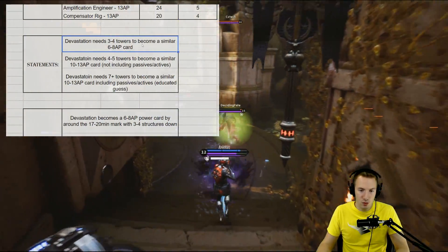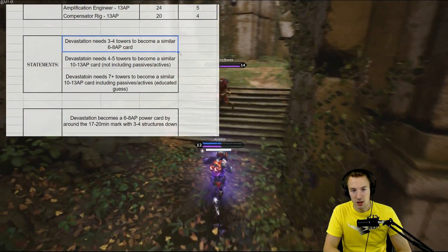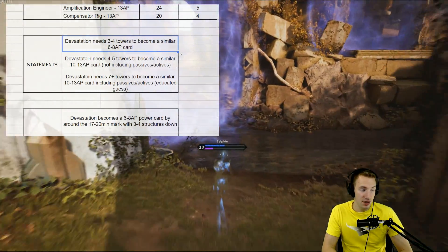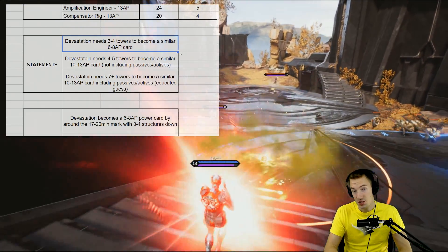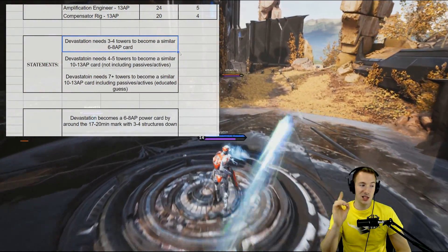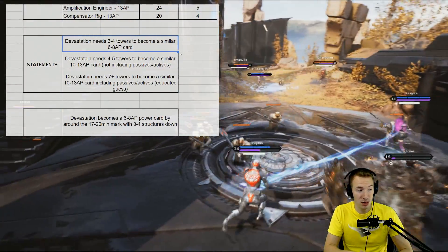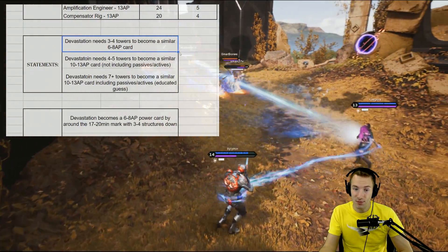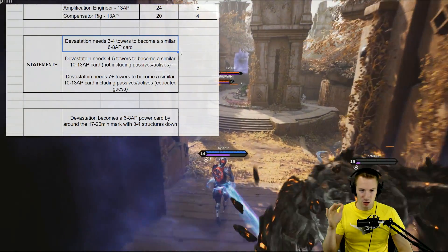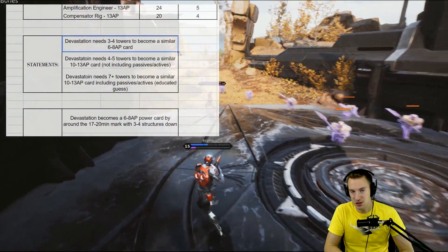What are some statements we can make? Basically it needs 3-4 towers to become a similar 6-8 attribute point power card, as we saw earlier. That's really not bad — tier 1s are down, 6-8 cost power cards, solidly in the mid-game when people are putting on those 6-8 attribute cost cards. Yeah, that might not include those passives and actives, but remember, you only spent 2 attribute points on this card. That means you have other attribute points to easily spend to get maybe a 13 attribute point card that other people wouldn't have gotten the chance to do.